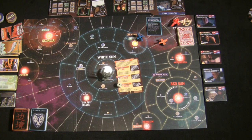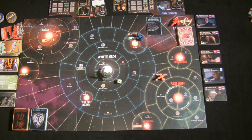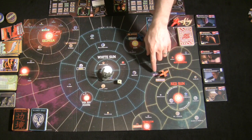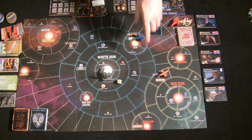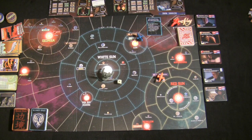On your turn you have four possible actions — Fly, Buy, Deal with Contacts, and Work a Job — but you may only take two per turn and cannot repeat the same action twice. So you could Fly then Work, or Deal with a Contact then Buy. If you're on a space that allows both Contact and Buy, you can use both actions efficiently in the same location.